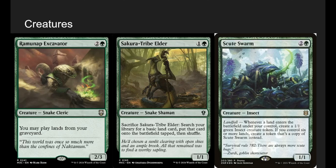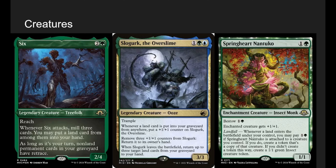Scute Swarm is Scute Swarm — same idea as Rampaging Baloths. Really, any of the Landfall stuff goes nuts if our whole goal is playing two lands a turn. We have a creature with reach that attacks to mill 3, letting us put a land card from the graveyard into our hand. And then as long as it's our turn, non-land permanents in our graveyard have Retrace — meaning we can discard a land and cast that card in addition to paying its other costs.